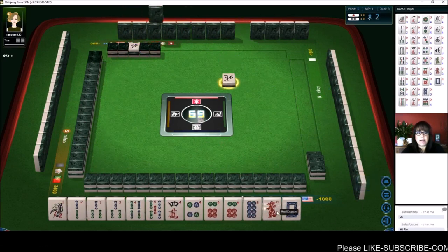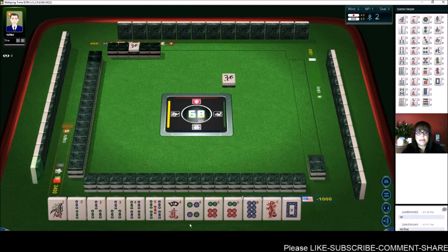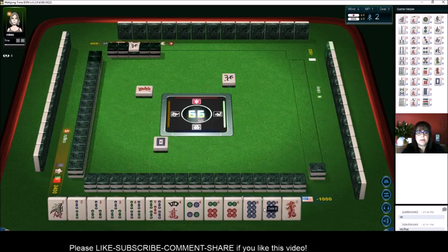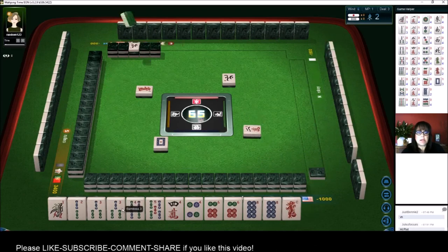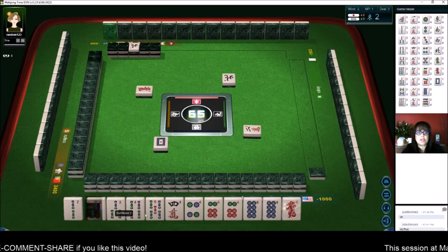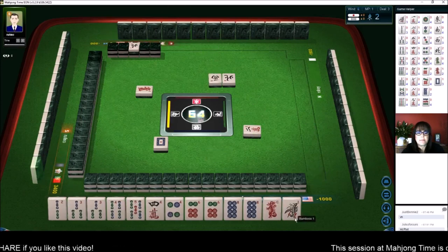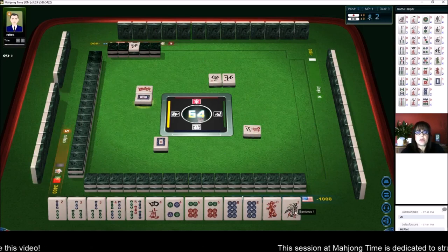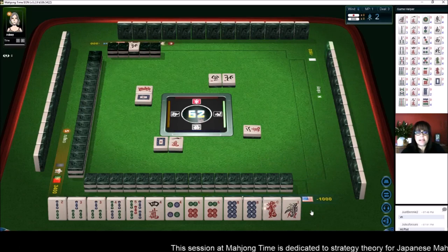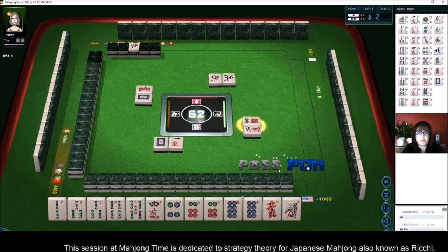Here I think we can play All Simples — 2 through 8. We have only 3 discards. Let's play All Simples. We have 1, 2, 3 pair. We do have a Chi — 3, 4, 5 — and a potential Chi right there. So let's try for All Simples. All Simples is called Tanyao.